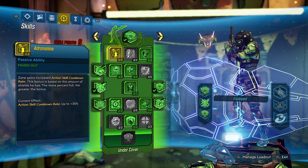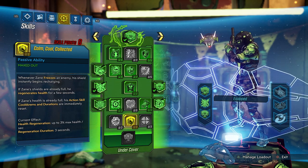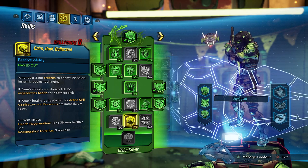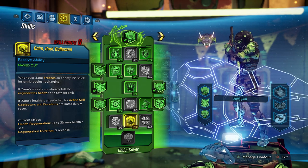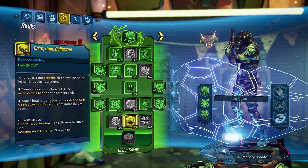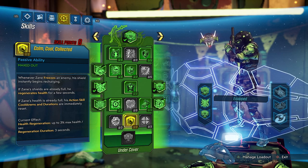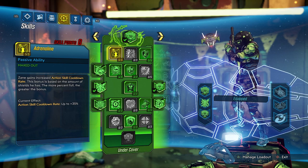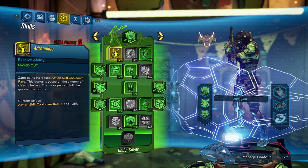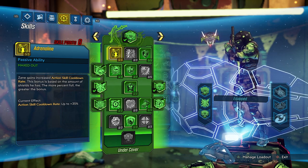We'll start with the green tree, or Zane's undercover tree. Our main goal here is to get down to Calm, Cool and Collected — the cornerstone of many Zane builds. Whenever Zane freezes an enemy his shield instantly begins to recharge; if his shield is already full he regenerates health; but the main one — if Zane's health is already full, his action skill cooldowns and durations are immediately reset. We want to be achieving that third one so we can get our action skills up for as long as possible, and we need full health and full shields to do that. To get there we start with Adrenaline, which gives Zane increased action skill cooldown rate — when our action skills aren't up, this gets them back up and active as quickly as possible.